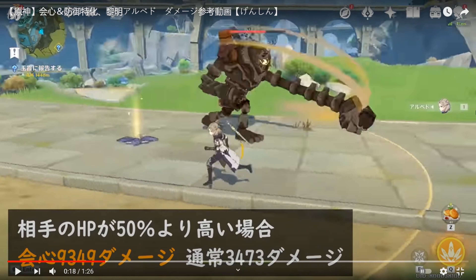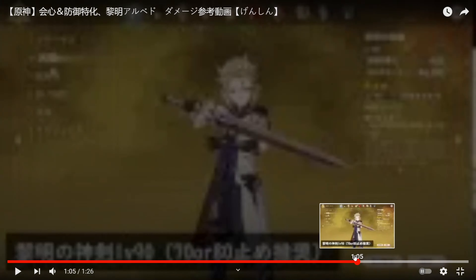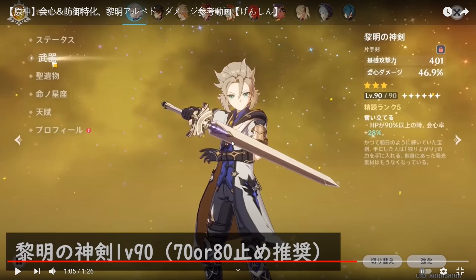If you want to make a really pure defensive build, there's kind of a new meta strategy that's come out, which is using a 3-star sword — not the one with the defense percent substat, but actually the Harbinger of Dawn. When it's fully max refined, you have 46.9% crit damage, and if your HP is above 90%, you have a 28% critical rate.